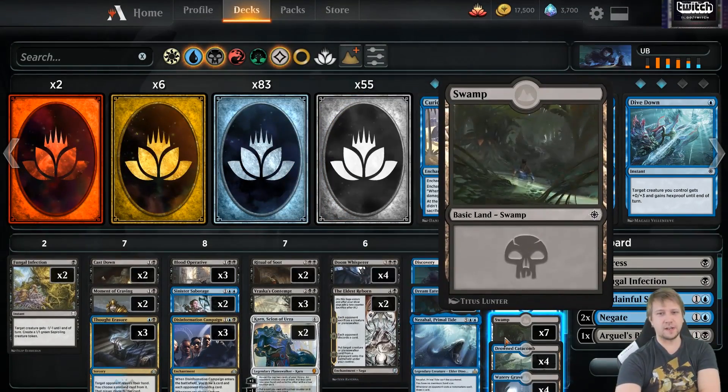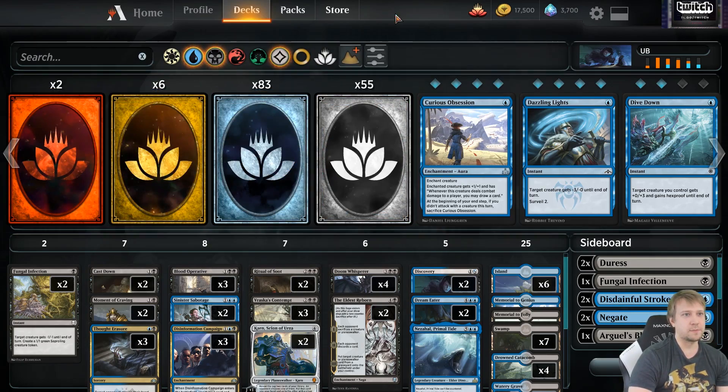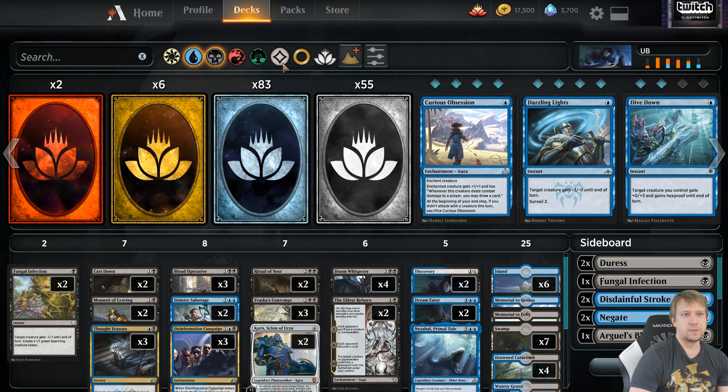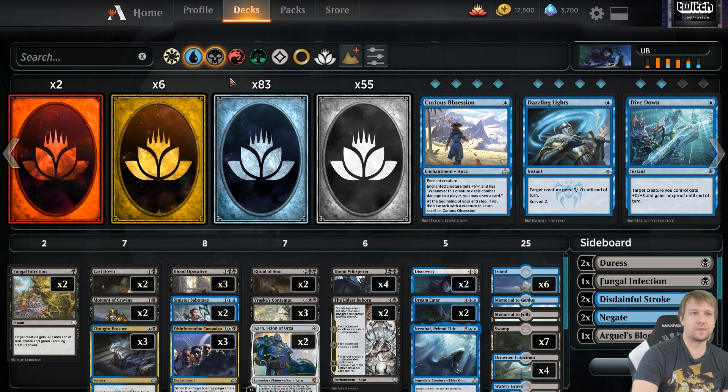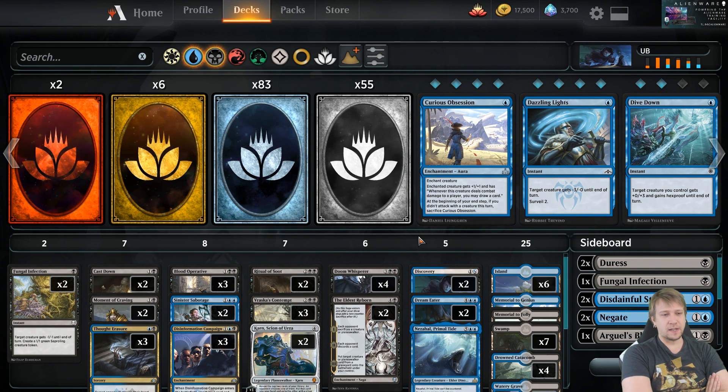I'm gonna do a quick deck rundown on this, going mana by mana. This is my blue-black control. Grixis has usually worked out a little bit better for me when I've been playing control — that would be blue, black, and red, so like a tiny bit of red. That has usually been more successful, but I finally got a list that I really like. This was from the Star City Games Top 16, like the original version was.